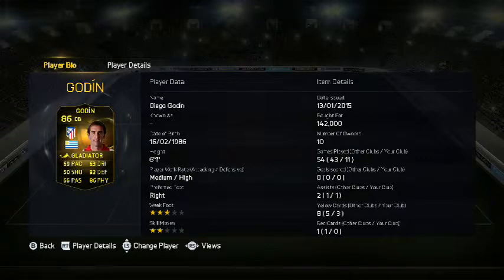Inform Gordain: 69 pace, 63 dribbling, 50 shooting. 93 defending, 66 passing. 86 physical. 3 star weak foot, 2 star skills.